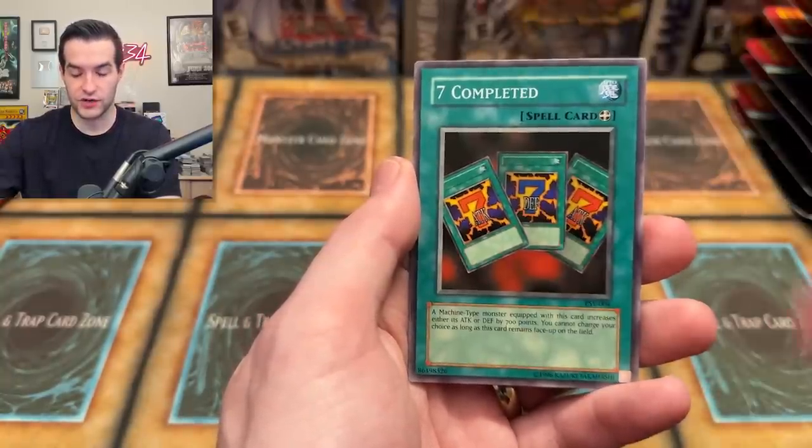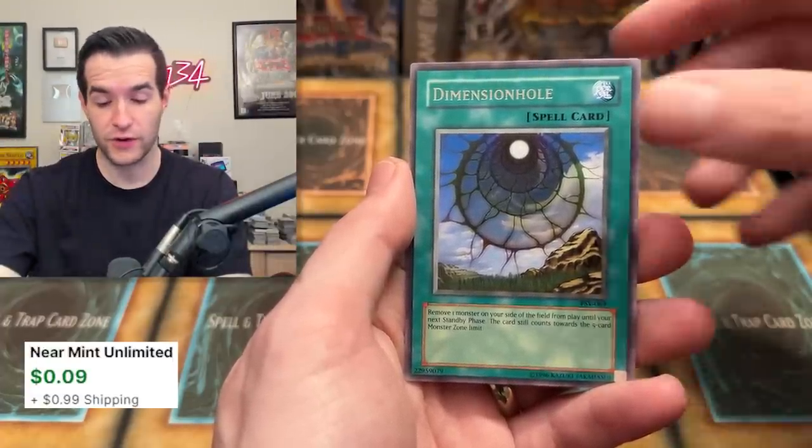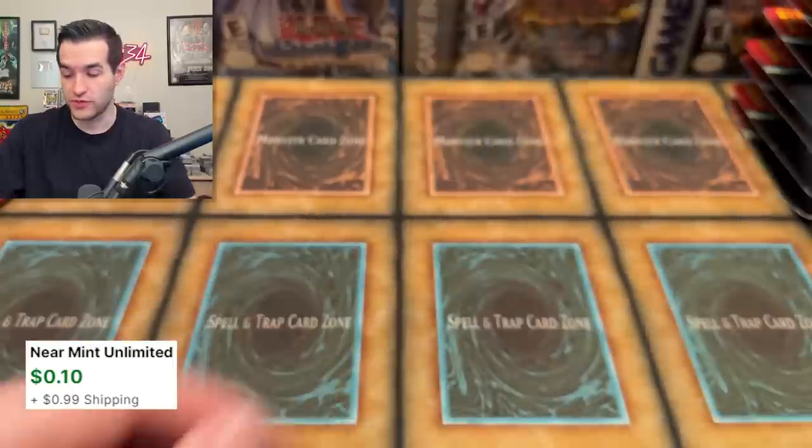Spike Bot, Driving Snow, Metal Detector, Seven Completed. Dimension Hole — my first ever rare from a first edition Pharaoh's Servant pack, or at least I might have back in the day but I don't remember it. And then Insect Imitation. Remember when this got to like five bucks for a while with the B Trooper stuff? Yeah, it was insane.